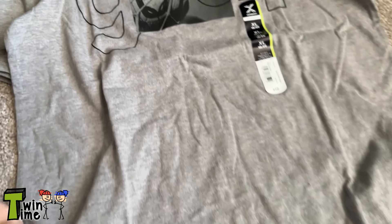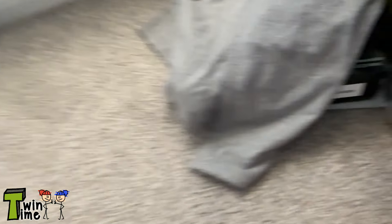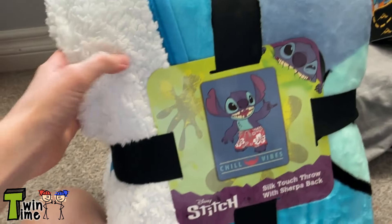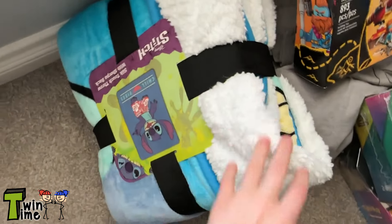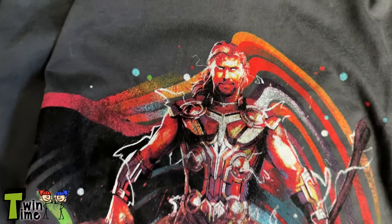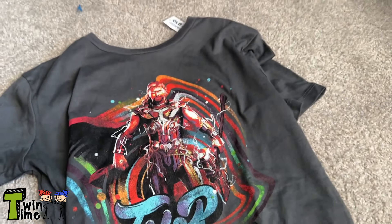Next is a huge Lego set — I love Legos, they're really fun to build, and I'm excited to build this. And another Stitch thing — a blanket. I just love the design on it, it's gonna go on my bed. Also this is a Marvel shirt — it's Thor, I love it.